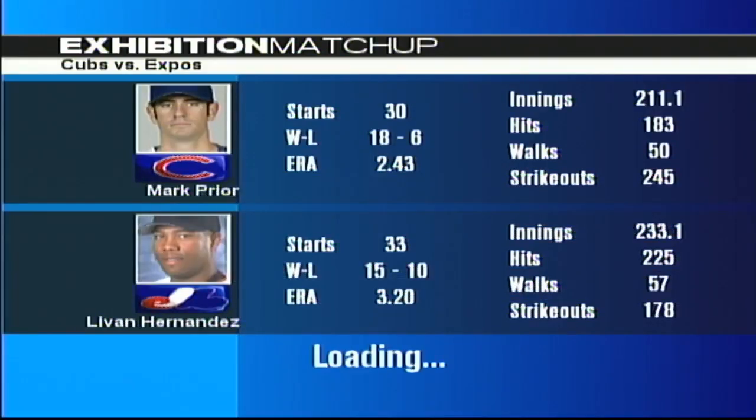Welcome, everybody. This is Carl Ravitch here at our Baseball Tonight studios as we get you set for a little exhibition baseball here on ESPN. Coming up, we've got the Chicago Cubs taking on the Montreal Expos. Here's a look at tonight's starting pitchers. Mark Prior will go for the Cubs in this one. Flat out, Prior's been as good a pitcher as there's been in baseball the last year and a half. He finished right in the thick of the Cy Young race last year going 18-6 with a remarkable ERA of 2.43.